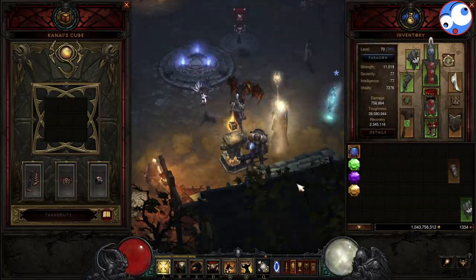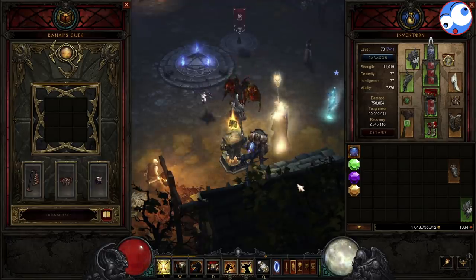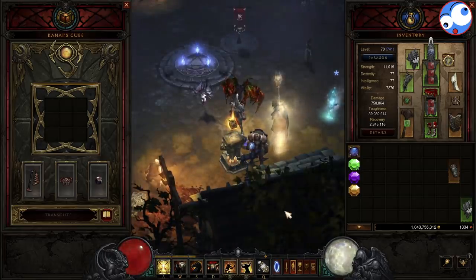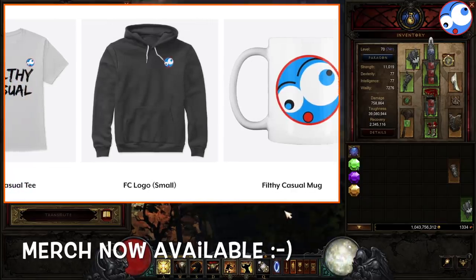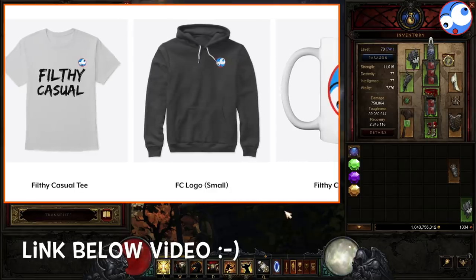So that's it guys — the Crusader hits like an absolute truck. Definitely GR100 viable with this set. Very easy to play, very tough, very tanky, low brain power. So I hope you enjoyed the video guys — the build is a lot of fun, very easy to play, a definite huge thumbs up from me for the season. Speaking of thumbs up, obviously one is always appreciated on the video. I'll catch you very soon. Peace.